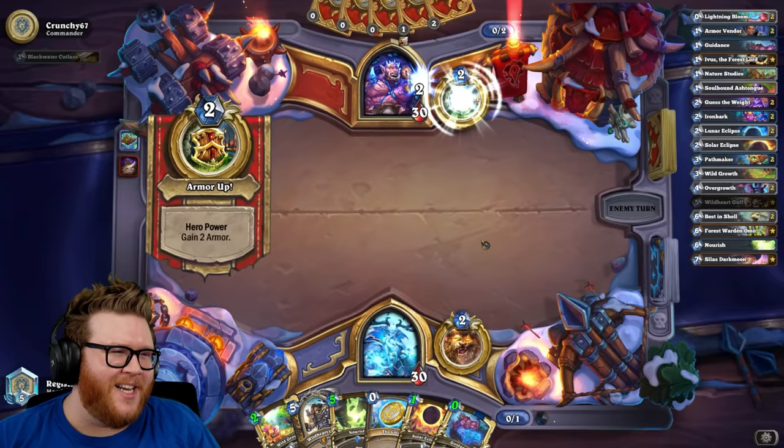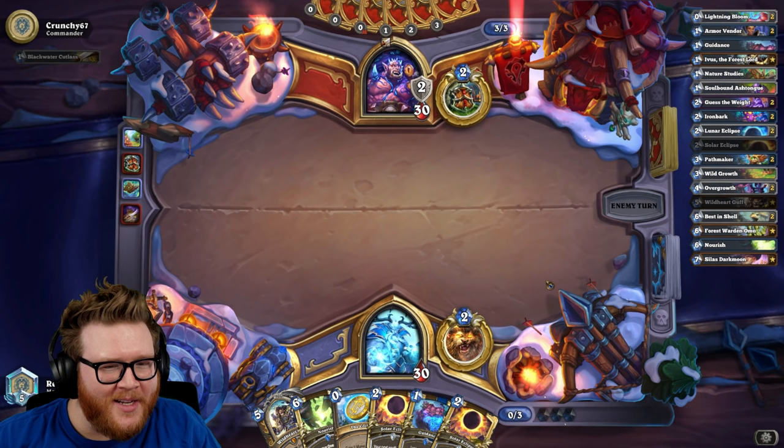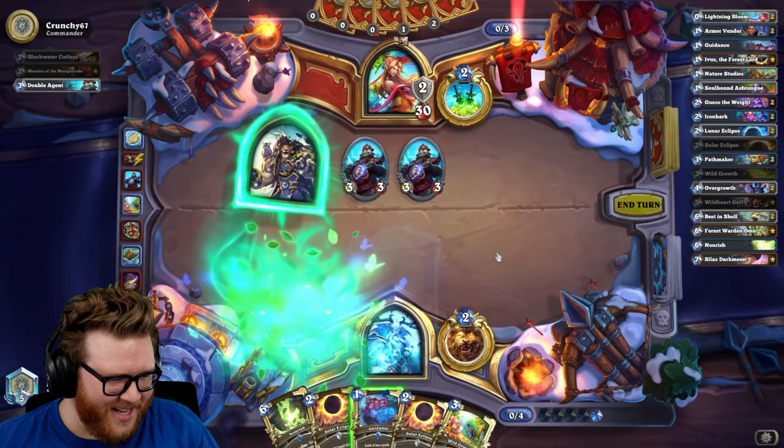Rogue is dreamy. They did gain two armor but two is fine — four is where it really matters. If they honestly get to four I'm gonna have to figure out a way to do some damage, presumably Best in Shell would offer that option. You're a Rogue — I never would have guessed after trading the cutlass!